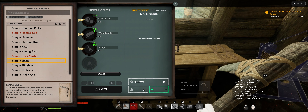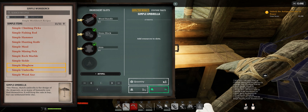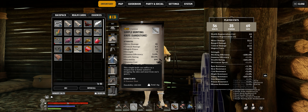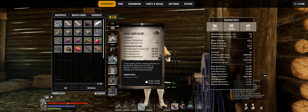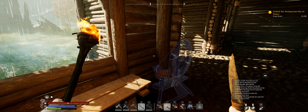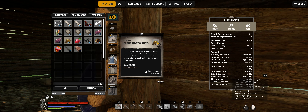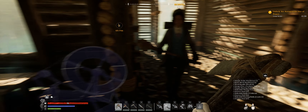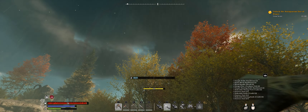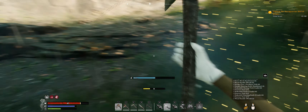Let's go ahead and do our sickle real quick, and our hunting knife. For an umbrella, we just need a wood bundle. Let's do our sickle, our hunting knife, and then we're just going to extract all these. Something to note — your gear score will change depending on what you have equipped. If I would have kept one of my weaker weapons, it would have lowered it. We need one more stick — and now, see, that's much easier. We have a semi-decent axe.